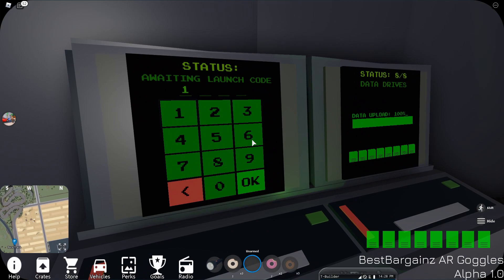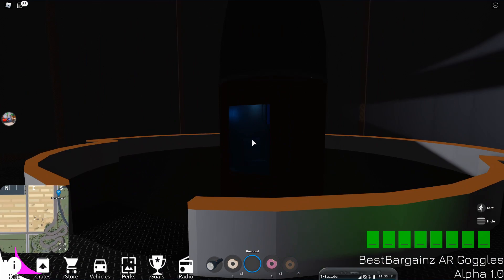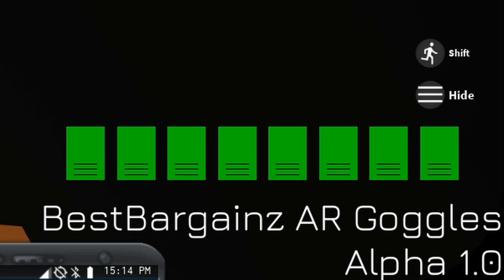Once you're at the other side, make your way into the room with the computer. On the computer you want to put in the code 1985 — that will allow you to go into the rocket. Then just sit in the seat and you're done.